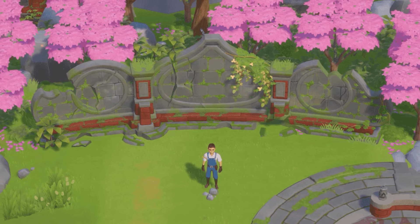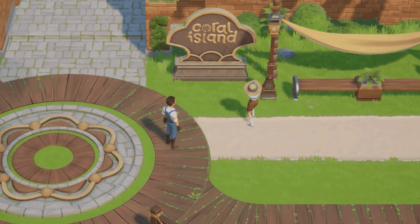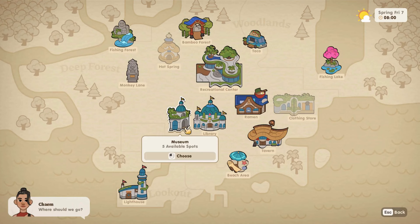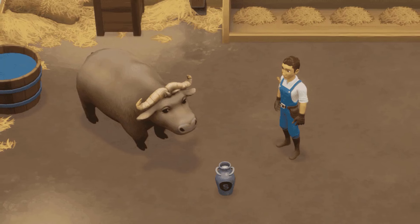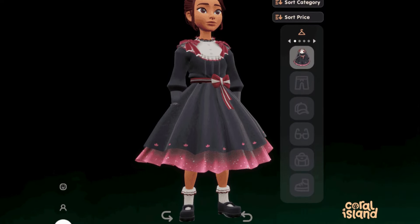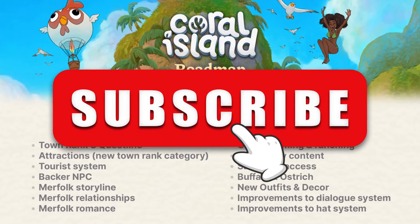Embark on an epic quest in the heritage rank S storyline to uncover the island's rich history. Tourists now flock to the island weekly, offering new opportunities for exploration and interaction — you can chat them up and check out their unique seasonal outfits. Invite your favorite dateable NPCs to hang out in the new hangouts mechanic, earning friendship points and bonding over ramen or a fishing date. Meet the buffalo and ostrich, two new farm animals available at the savannah. They're also adding more outfits and decor options. Next month we'll dive into ocean-related content of the 1.1 update. Subscribe to our channel so you won't miss out!